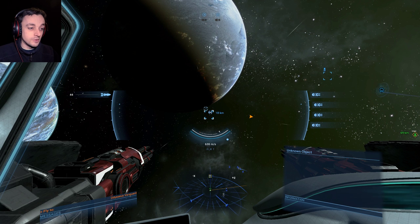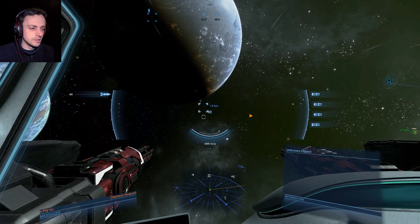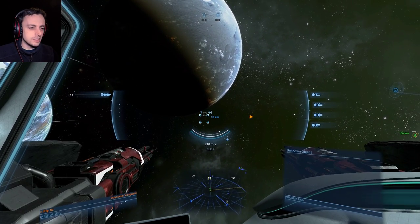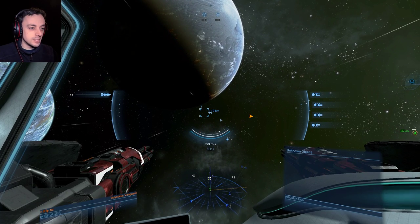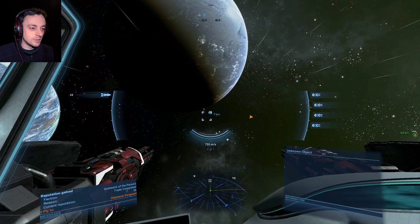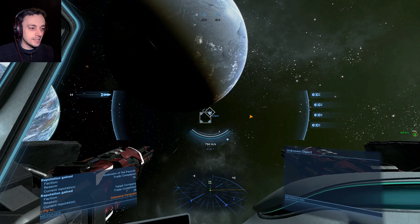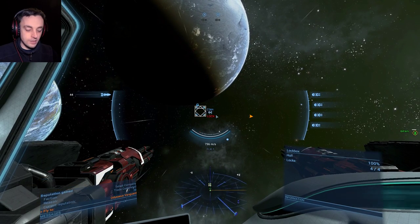I've been updating a few other ships. I updated a... not a Peregrine — a Perseus or something like that? There's a fast scout, and I've updated it so that it now goes at 900-something metres a second, and its travel drive takes it up to 10,000.